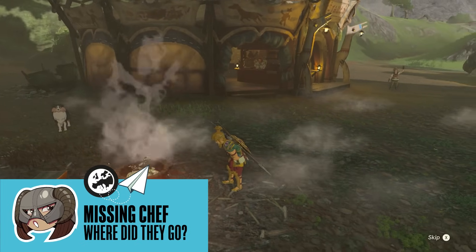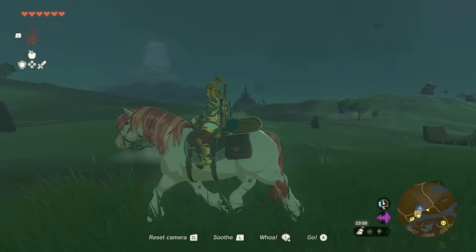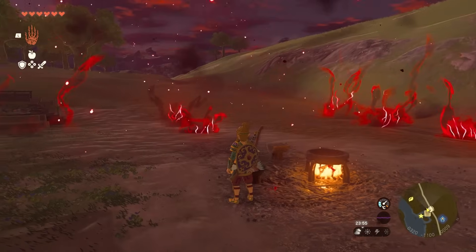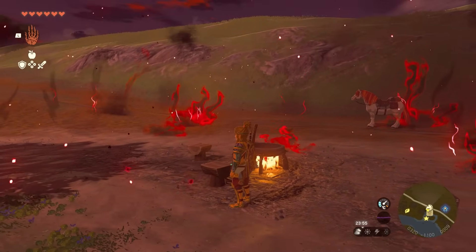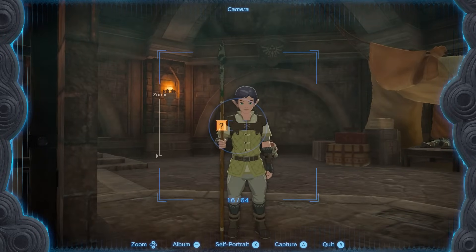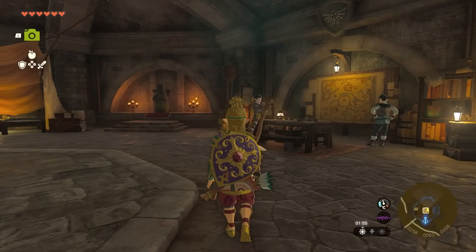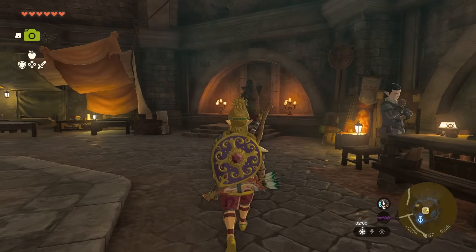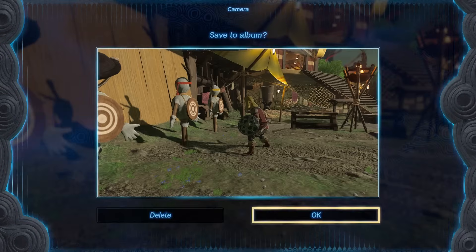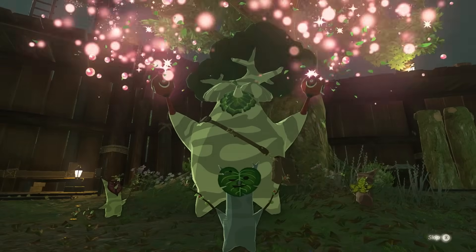Hyrule Castle has seen better days with all those red and black tendrils coming out of it, but the temptation of uncovering a special royal recipe is just too much for a certain chef to bear. You can get the beginning of this mini hidden quest at Lookout Landing in the Royal Shelter, or go straight to Hyrule Castle and hunt down someone presumably found in a room or place associated with food within the castle. You'll be rewarded for your efforts, especially if you love cooking meals that sell for a high price — which is how I'm making most of my rupees in Tears of the Kingdom, and what you should consider doing too, as meals are worth a lot more than their separate ingredients.